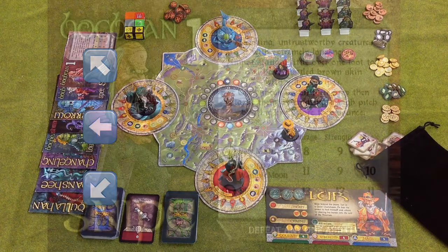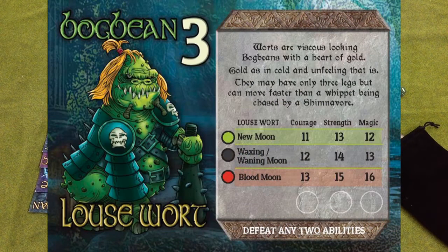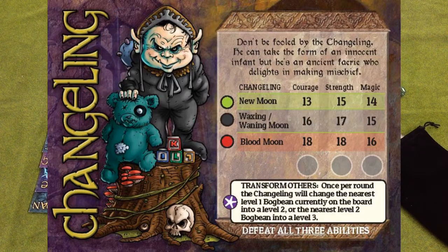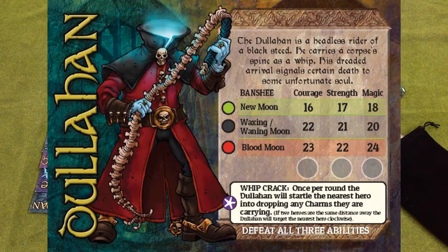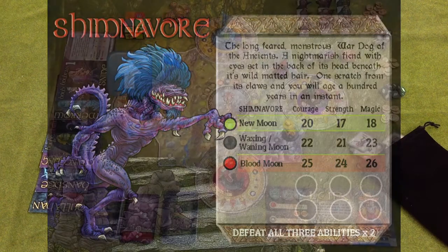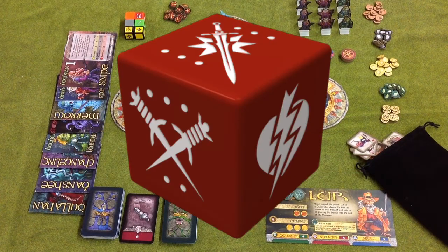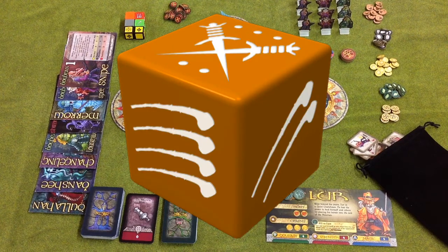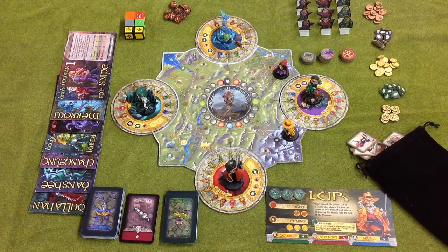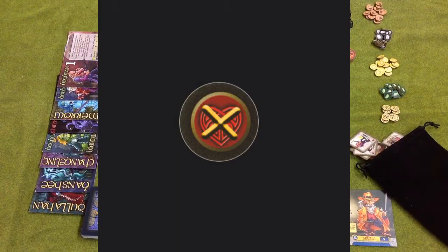To the left-hand side we can see the stat cards for all the creatures that can be encountered, giving their various strengths and weaknesses, the damage they will do, and what damage is required to take them out of commission. The dice are better explained when we're actually making use of them — they'll help determine success, failures, and how far the nightmare discs will turn. The little red discs with the golden cross are wound markers.